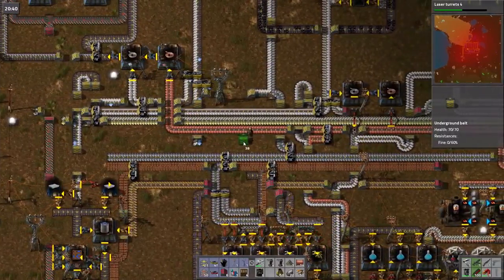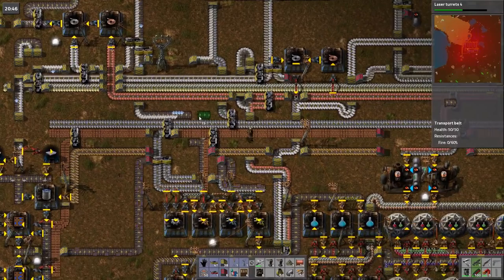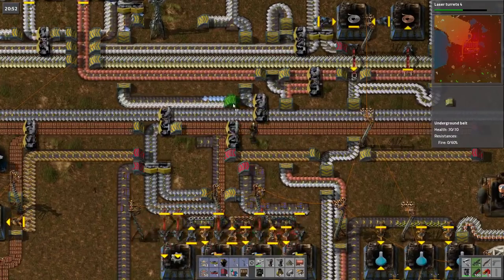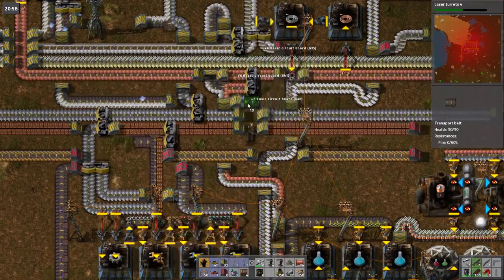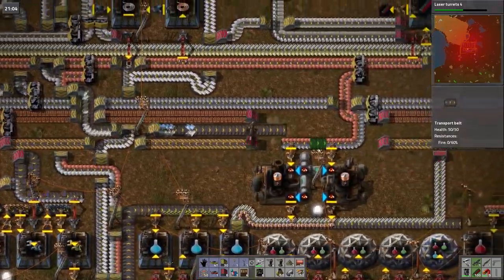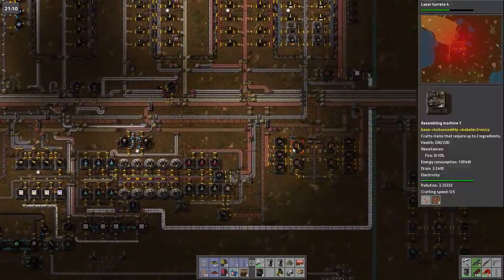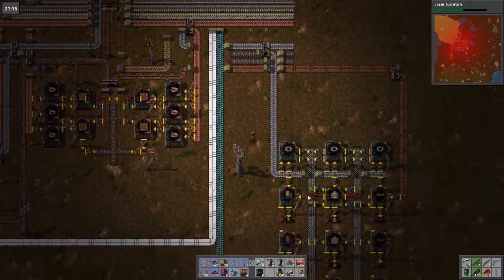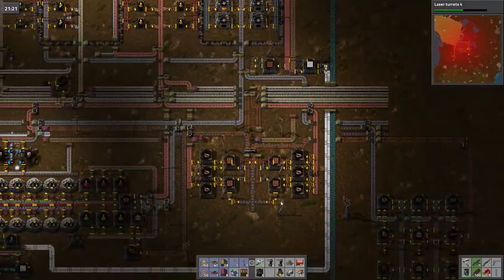This needs to come down here. I'm just going to send it this way for now — I need it in this slot. There we go. Perfect, we're now in the right place. Okay I need to go and get some more belt — that's got to be an issue. We are getting there though with getting our main bus sorted.